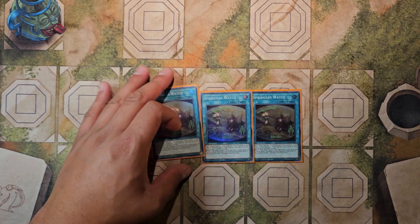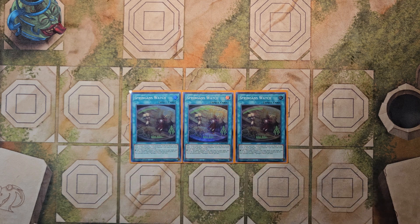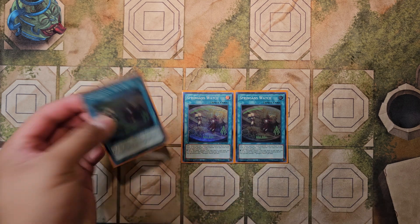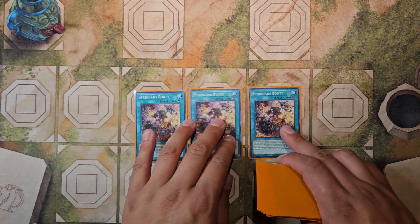We play three copies of Spriggans Watch. Depending on whether you have Golganda already, its effect actually changes. If you don't have the field spell, it adds Great Sand Sea Golganda from deck to hand — effectively a Terraforming. However, if Golganda is already in your field zone, you can apply the following effect instead: add a Spriggans monster from deck to hand, and if you do send a Spriggans monster from your deck to the graveyard. So without the field spell it's Terraforming, and with it it's both a Rota and a Foolish Burial all in one card.